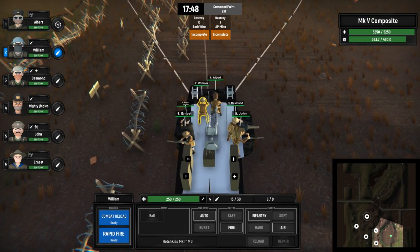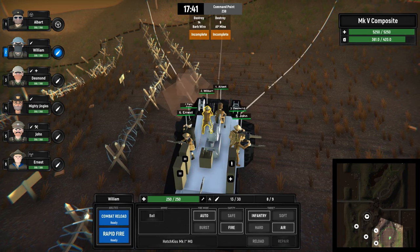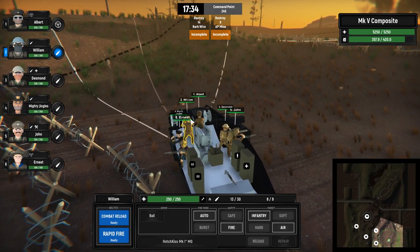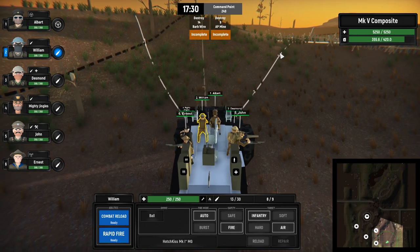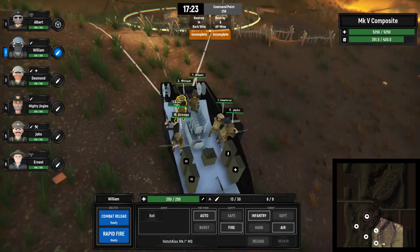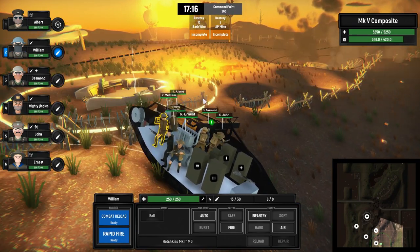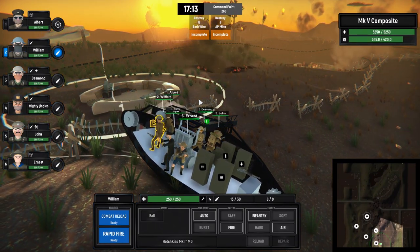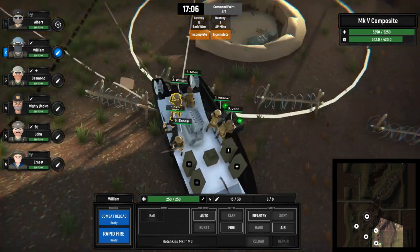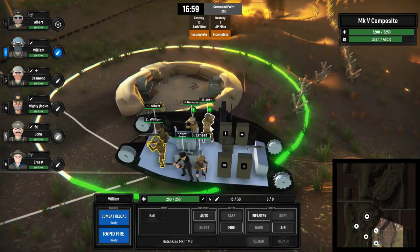With Shift you can go into the gun and control it manually to choose your target. Going to take the next command point. Small infantry mine — I hope I don't have to clear all the mines, that would be annoying. We can definitely take this command point up here. Just break through the barbed wire. There we go — the tank is still super great.